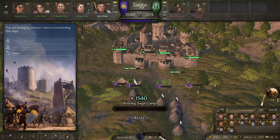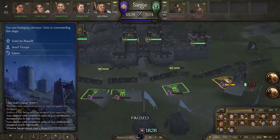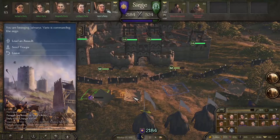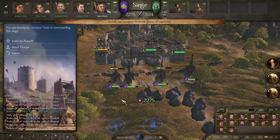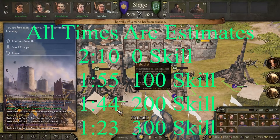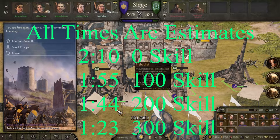We will now start the clock. Two walls down in approximately one minute and twenty-three seconds.